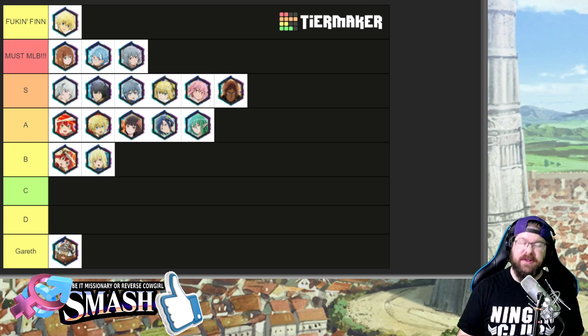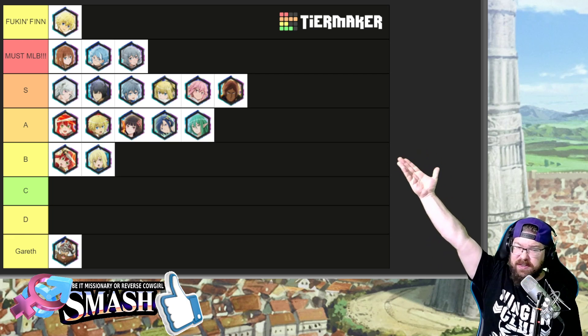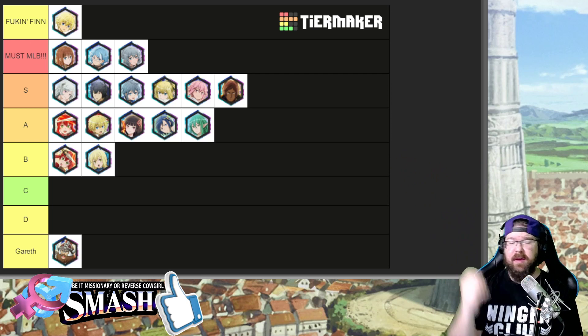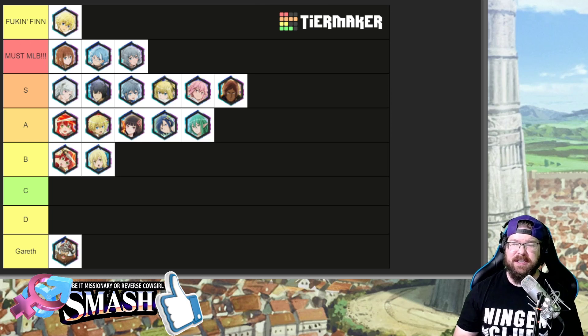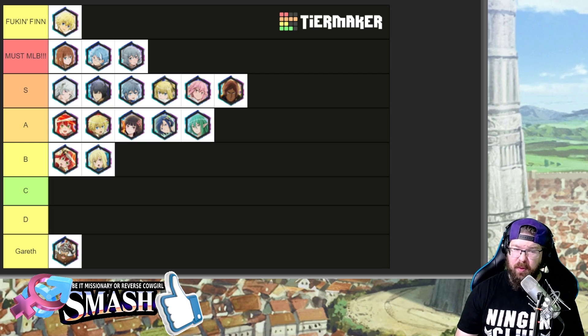My answer to anybody asking what Starbonds to use or what to max: I believe these four assists are absolutely necessary to maximum break. The reason I start with assists is because assists are your best bang for the buck — every 5% on an assist is like 15% on an adventurer, give or take. These assists are really, really important.